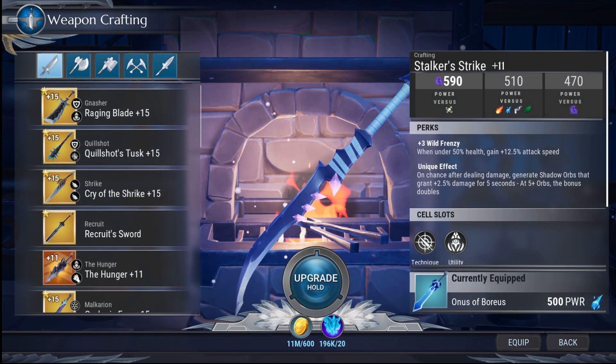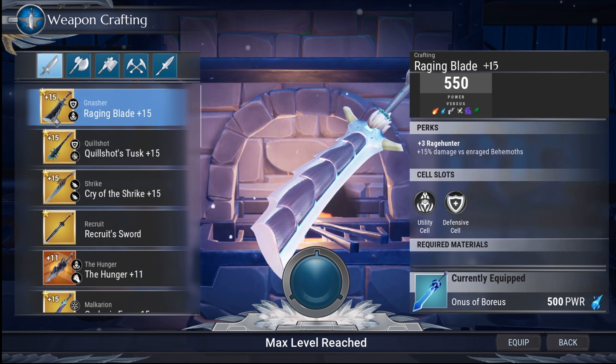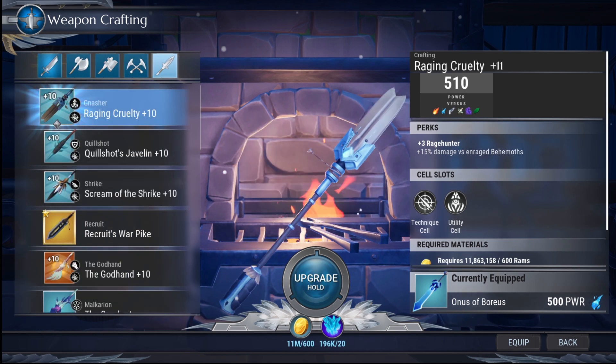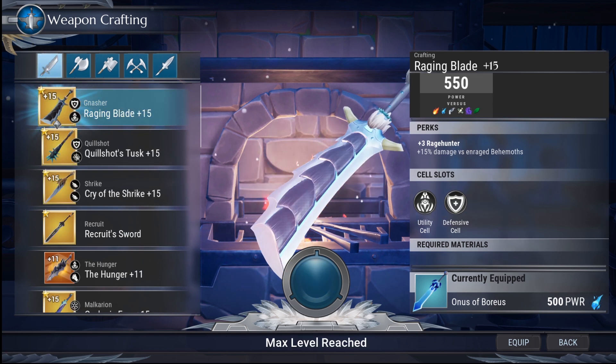I don't want this video to be 30 minutes long, so when it comes to what weapons you should craft I'm going to be very general and stay on this sword screen. Just know that if I'm talking about, say, the gnasher sword, I'm also talking about the axe, hammer, chain blades, war pike, aether hunter, aether strikers, and repeaters. We'll go over weapons worth noting and then cover some niche weapons — for example, which particular chain blades are better than all the others.